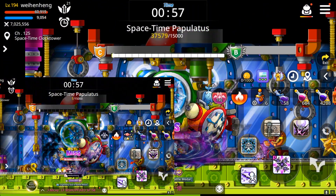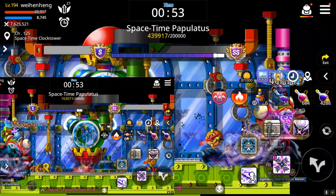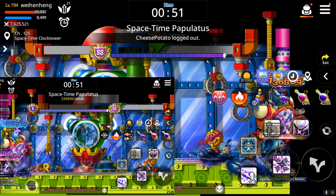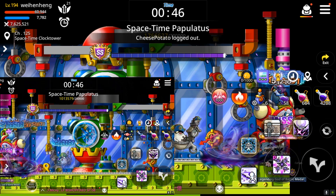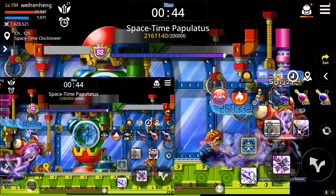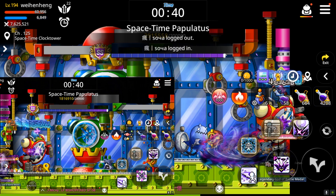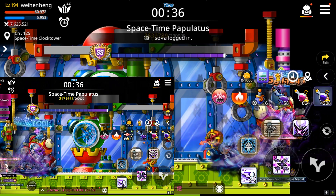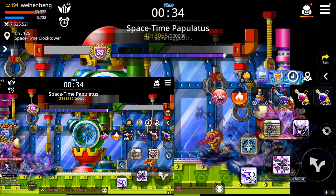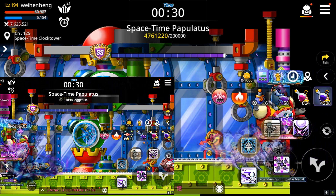My hyper now gives two minutes worth of buff each time I use it, so during the guild dungeon run I won't use it at all because I don't need the buff from it. It really lasts two minutes throughout, and the damage from the hyper is actually less than if I just do a normal attack — that's why I'm not going to use it.